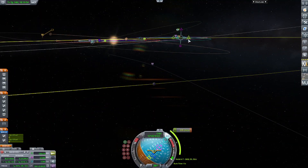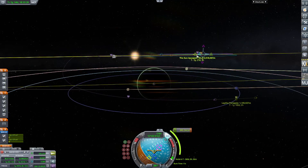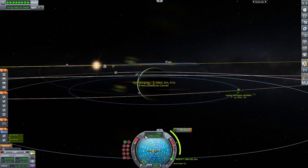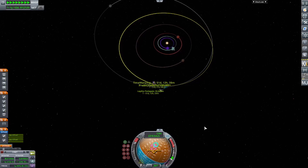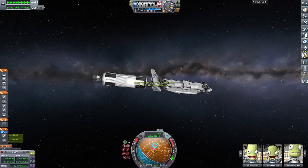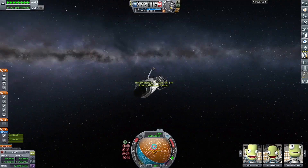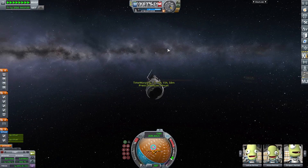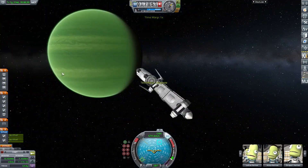Jool looks very nice. I don't think that Lath looks very good — the ground textures for Lath look really bad, even with the Parallax mod. It just looks very barren and empty. But we've just finished the burn, and now we're getting ready to go to Lath. We have the correct inclinations for a perfect encounter, entering the atmosphere at about 32,000 meters, which will allow us to enter safely.